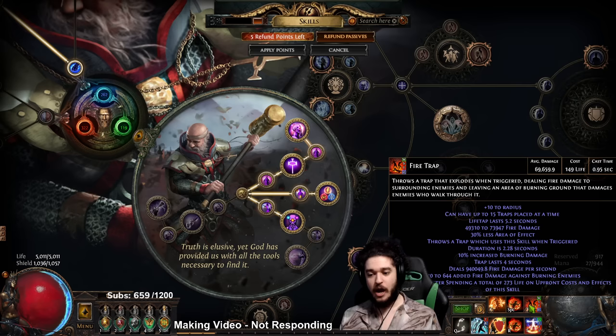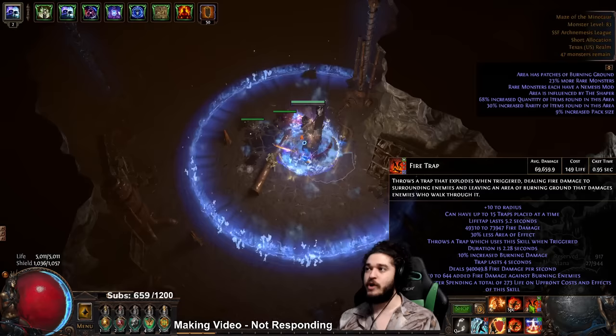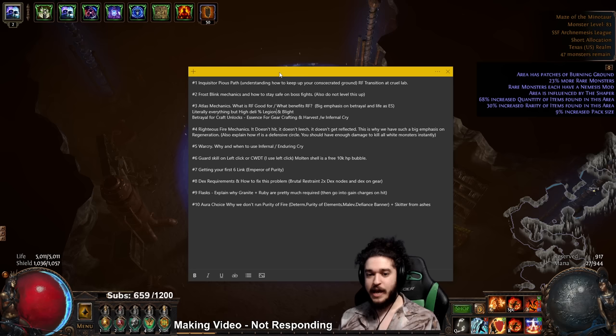Think of Fire Trap as your boss deleter. You almost never need to throw Fire Traps when mapping unless you're doing scenarios like an essence mob, a red beast, or things that are absurdly tanky compared to normal, or situations like abyss where you're waiting for monsters to pop up - then of course you can throw your Fire Traps.